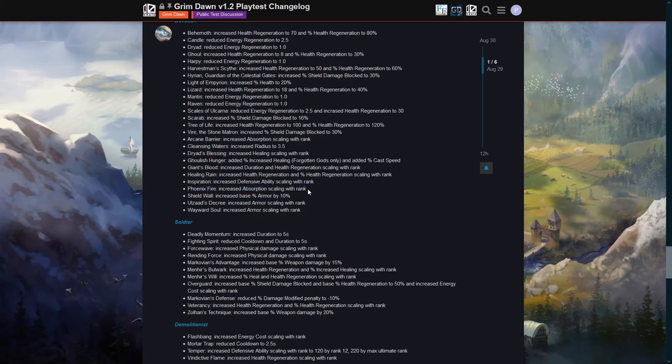Shield Wall has increased base armor by 10% — that's a massive buff for armor. Increased armor scaling for Olzad's Decree and Wayward Soul as well. Now let's get into the masteries. Soldier: Deadly Momentum on the Cadence proc has its duration increased from four to five seconds. Fighting Spirit has reduced cooldown and duration to five seconds — this is actually a buff as long as you're being hit, since it can now be active all the time in a fight instead of eight seconds on with ten off.